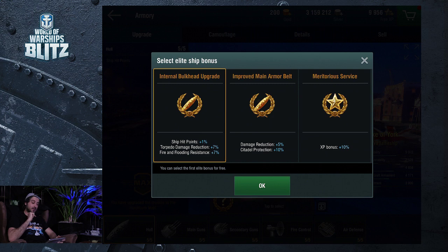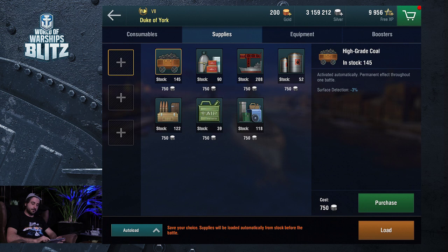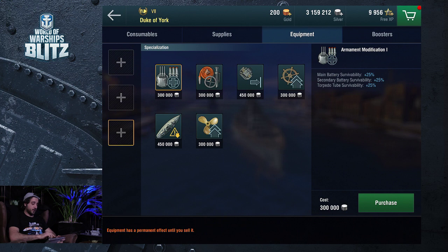Without further ado, we're going to crack on into it and add some supplies. I feel like surface detection, improved crew rations, refined diesel — let's go with refined for now. We're going to add maintenance. Also equipment — let me know which ones to choose and what is good for a battleship. We're going to crack on into a random battle.